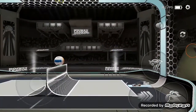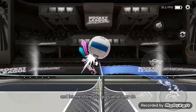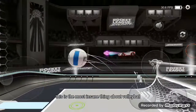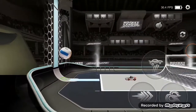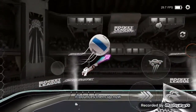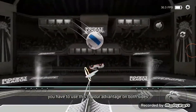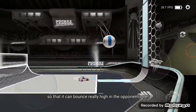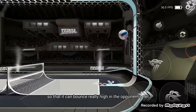Let me show you guys what they do. This is the most insane thing about volleyball. If they touch this blue thing, it bounces them up. Now, you have to use this to your advantage on both sides, so that it can bounce really high in the opponent's net.